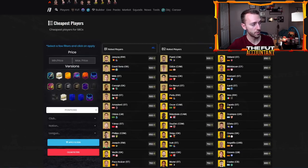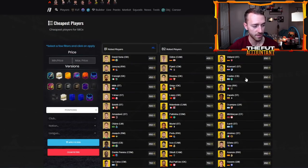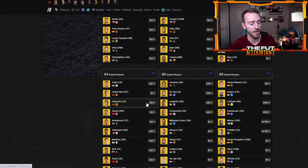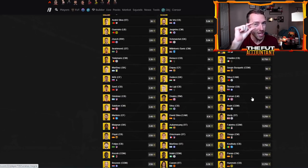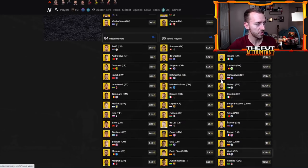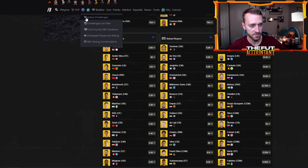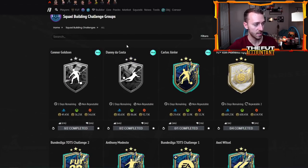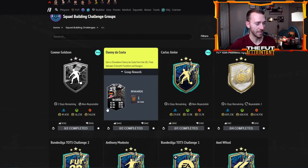That makes me think about fodder. 83s are still about a thousand coins, maybe a little bit less. 84s, 85s, 86s all went up just a little bit — not much, but just about a thousand coins per card in each of those sections yesterday. I really think it went up because of the 92 plus moments SBC and the Danny DaCosta and Connor Goldson showdowns creating a bit of fodder demand.